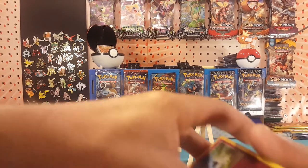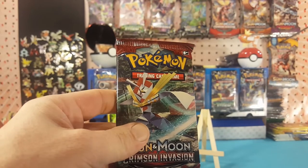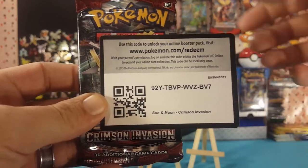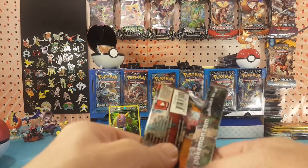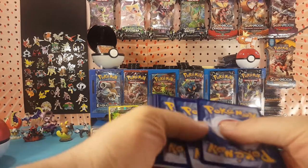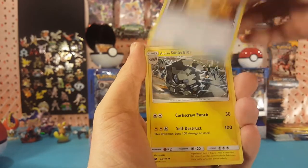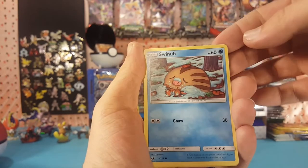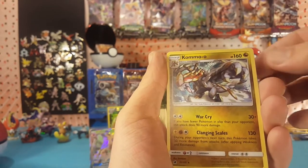Kind of a nice start there. Let's move on to the Crimson Invasion — and that is the Crimson Invasion code card for you guys. We have Psychic Energy, Fighting Memory, Alolan Graveler, Amoonguss, Stufful, Shelmet, Swablu, Swinub, Mamoswine, Pumpkaboo is the reverse, and Kommo-o is a regular rare.